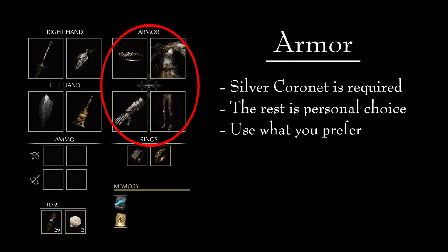Finally, the armor. I chose to go with the Dark Silver set combined with the Silver Coronet purely because of fashion. I really like the way this set looks in combination with the Blue Blood Sword and it also provides me with that Noble Knight look that I was looking for. That being said, the only piece of armor that is required is a Silver Coronet. Every other piece can be whatever you want, so have fun and find the look that suits you best.